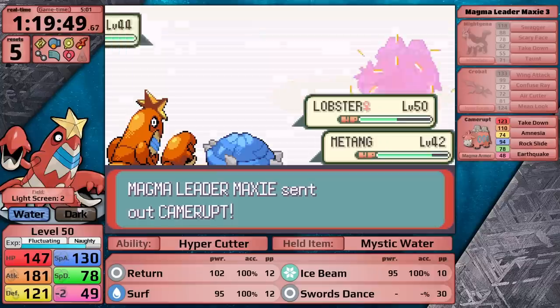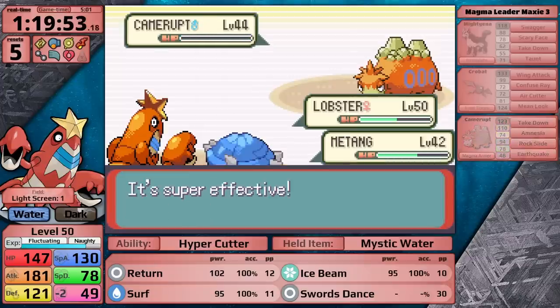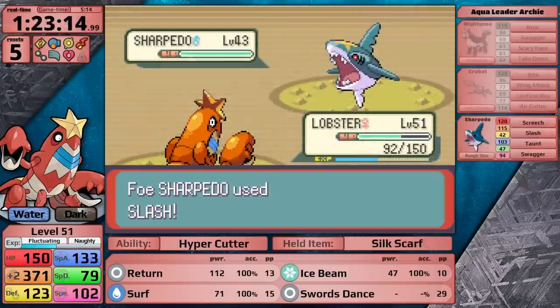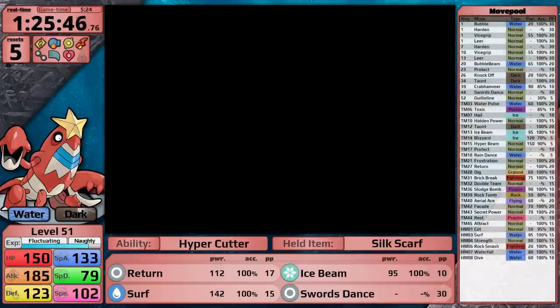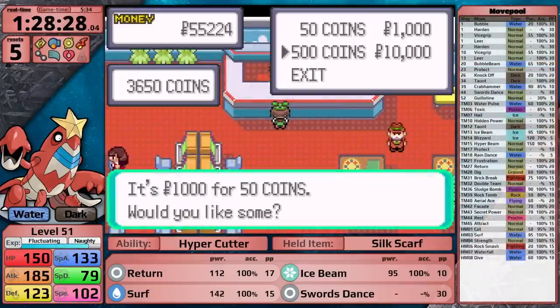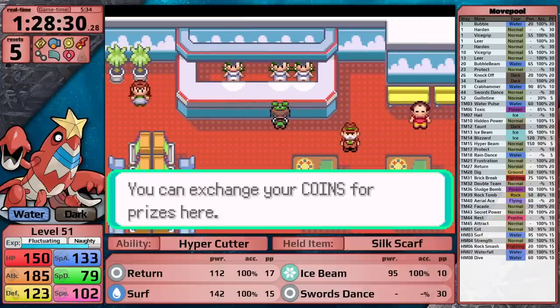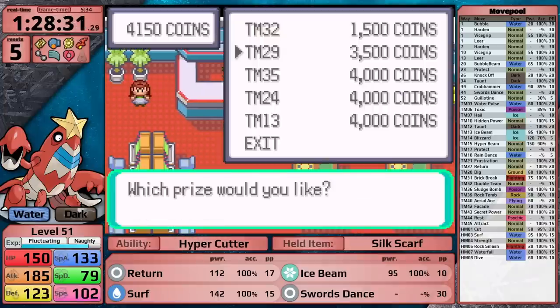Mossdeep City has another mandatory double battle alongside Steven Stone in the Space Center, which is really easy because I have Surf. After that, I'm a little bit risky against Archie by setting up without a Persim Berry, but I still manage to win. Rayquaza comes in and saves the day. I then take a brief trip to the Mauville Game Corner to buy a second Ice Beam TM for even more moveset flexibility in the late game.